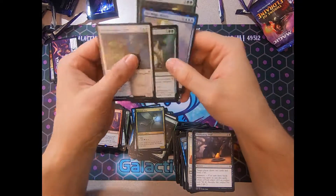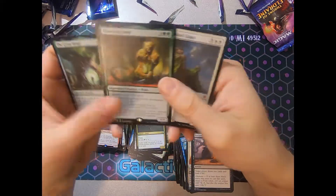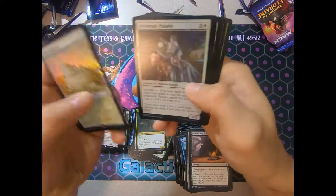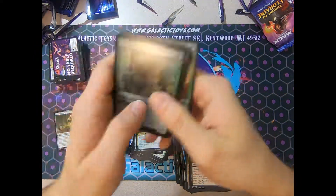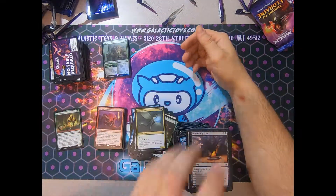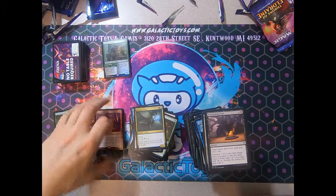I mean, we still saw a decent couple of mythics here. Great Henge — definitely a solid pickup. And Magic Mirror. Questing Beast — I'd put that above Magic Mirror any day. And then the Realm Cloak Giant. And our foils: Castle Ardenvale and the foil Lovestruck Beast. We'll see where they go. Always nice to see a foil rare. Interesting that we got so many castles — maybe this is a trend repeated in future box openings. Sometimes you get the castle box and it takes up all of your good cards.